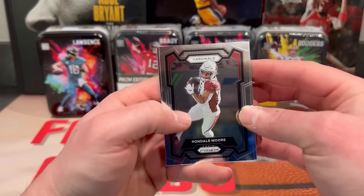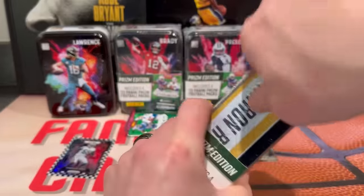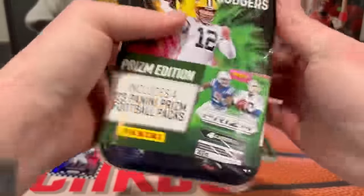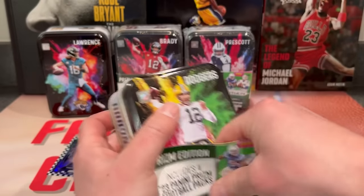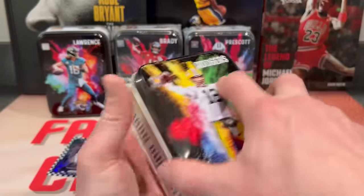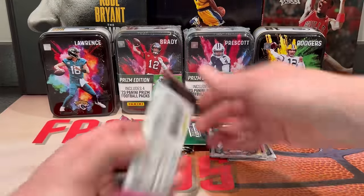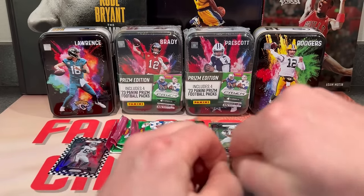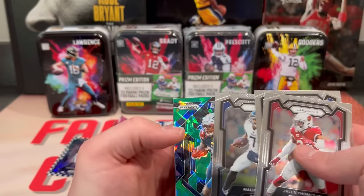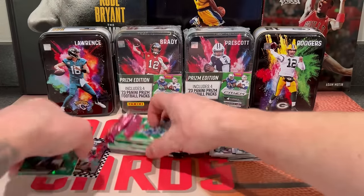Another base pack — Rondale Moore, Michael Pittman, Gary Wilson, Rashaun Johnson. Aaron Rodgers. I was actually when I first saw these I thought these were the ones that had Optic — then I just happened to see Prism on there and I was like, we'll try these out. One more pack out of that first box. We got a green ice — Jaylen Thompson, Rodney Thomas, Malik Willis, Ramondre Stevenson on the ice. We got an ice and a checkerboard out of that first box, not bad.